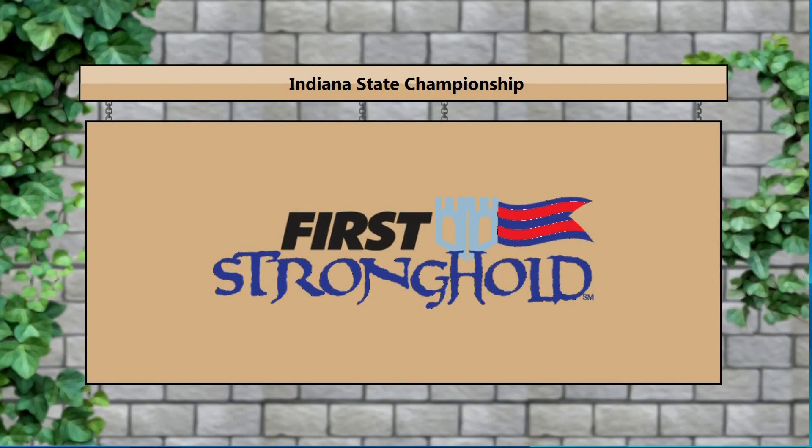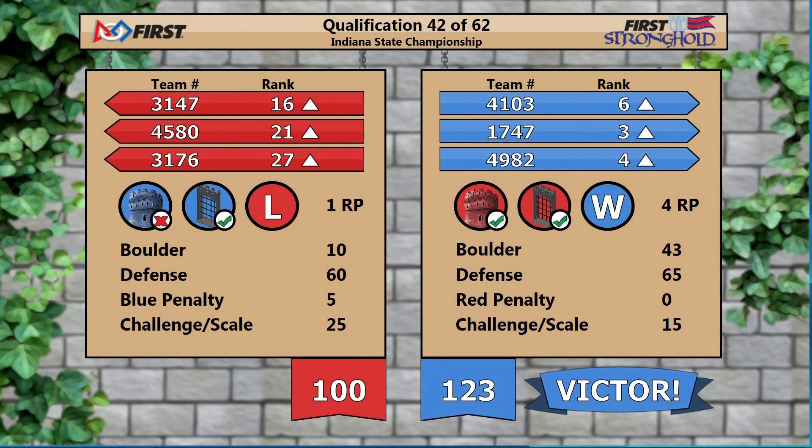Score on its way in that match! 123 for blue, 100 for red — blue, your victor! With four ranking points, everybody moving up inside the top 8. 17-47 up to 3, 49-82 up to 4, and 41-03 right there at 6. On the red side, one ranking point, everybody still climbing — the push to be inside the top 8 tomorrow afternoon. Blue, your winner in match 42.